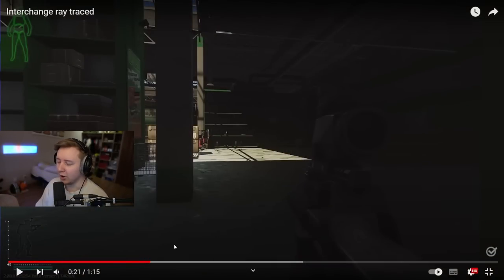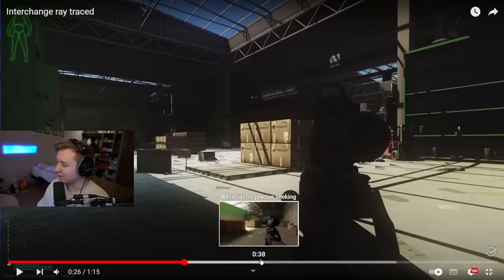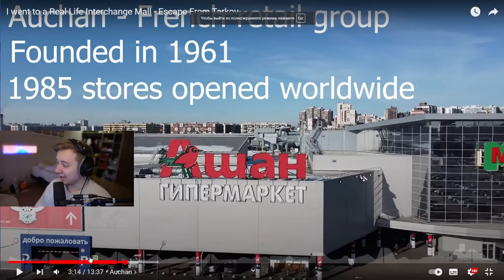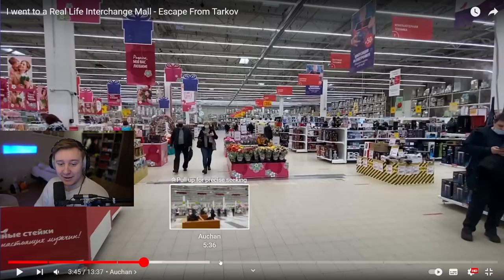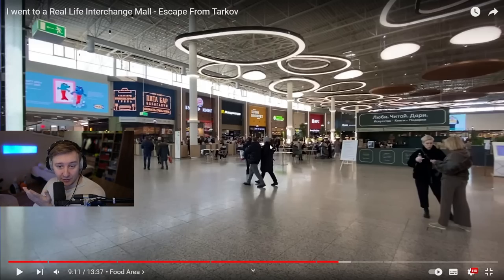If you've ever been to a real-life mall — and even if you haven't, maybe you don't have malls like this in your area — this is how Interchange looks with the lights turned on. Right here the lights are turned on, and I have a YouTube video going to this exact mall with the lights on. I'll leave the link in the comment section below. I believe this is how Interchange is supposed to look — when the lights are on and when you activate electricity, it should look like this.